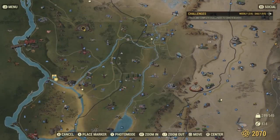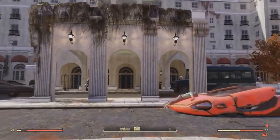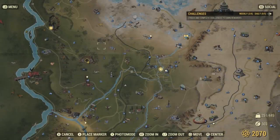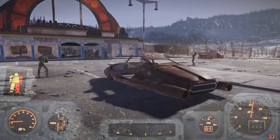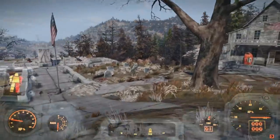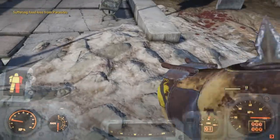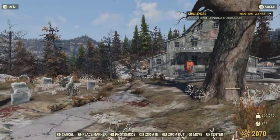The body can also be located over at White Springs in the front of the building — it has a potential chance of spawning on top of this car here. Also, the tourist body can be found at Wavy Willards Water Park; it'll be located in this car in the parking lot. It can also be located over at Philippi Battlefield Cemetery, on this rubble here. I know the body isn't here for the footage, but trust me, the body does spawn here. I'm giving you a few different locations to check just in case.